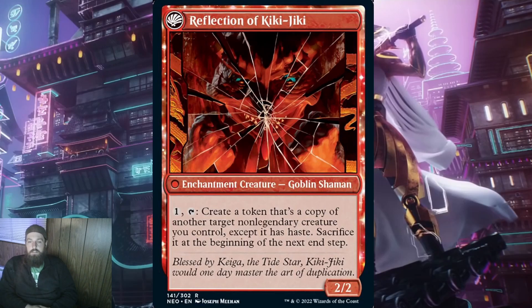When it transforms, you get Reflection of Kiki-Jiki — a 2/2 enchantment creature goblin shaman with: pay 1 and tap, create a token that's a copy of another target non-legendary creature you control, except it has haste; sacrifice it at the beginning of the next end step. If you are one of the lucky few who haven't played against Kiki-Jiki Mirror Breaker, this sounds really powerful, but to the rest of us we see this is a very fair version of it. The pay 1 is what differentiates this from OG Kiki. If I had a deck with Kiki in it, I would consider putting this card in its place in a playgroup that hates to play against Kiki.